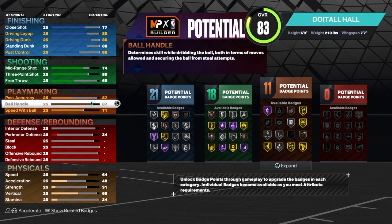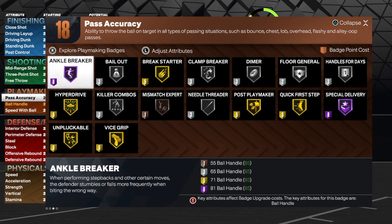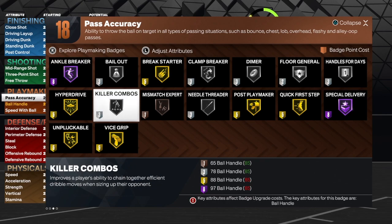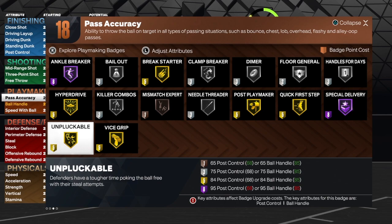Ball handle we have an 85. I did have it at 87, but with this build you get gold clamp breaker at 87 but we don't get any extra badges — and I'm all about getting extra badges — so we're leaving it at 85. For the pass accuracy we're going to get that up to a 78. As you can see, we do get 18 playmaking badges. You may have to use a lot of silver badges, but that's fine — you're not the primary ball handler, but when you do get the ball you will be able to do dribble moves and get past people.